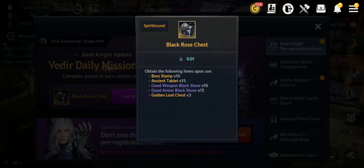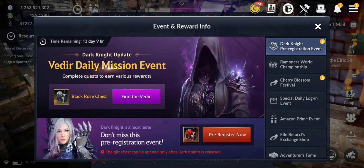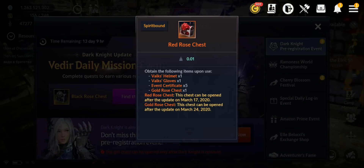So like I said, we have the new upcoming class Dark Knight and there is an event for that. So let's go to the daily mission event. You go and talk to a guy in each town — he'll give you a Black Rose chest, and you can obtain every day: 10 Bob stamps, 15 ancient tablets, 10 good weapon black stones, 15 good armor black stones, and golden loot chest times 3.